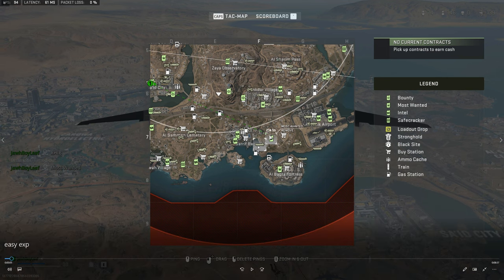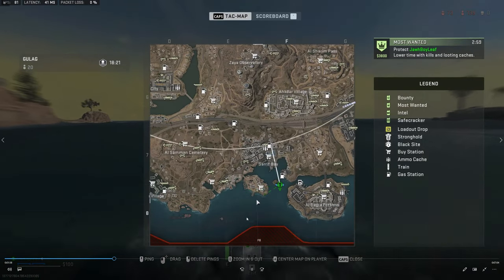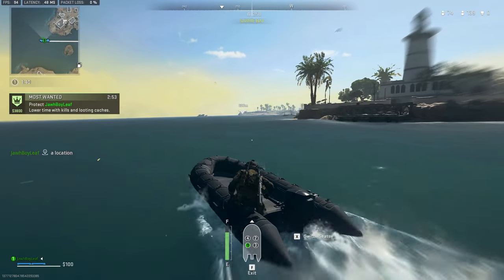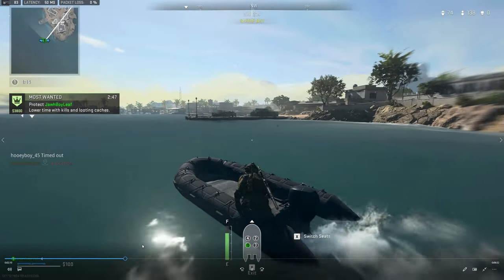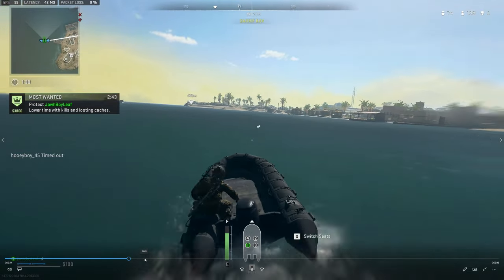So I grabbed the Most Wanted contract, then took a boat and decided to go to this small island just to see if I could actually get over there and wait the contract out. Surprisingly, it worked. You can also use a helicopter and go to some random spot and fly around. Just make sure you don't die while holding the Most Wanted, and make sure you already have the gun you want leveled up in your hands or inventory. Find a safe spot.